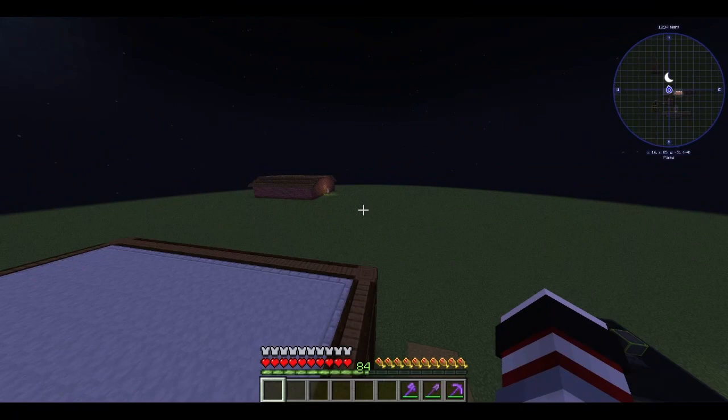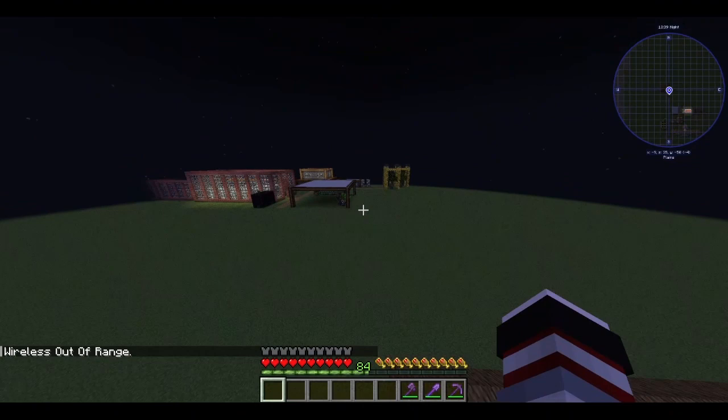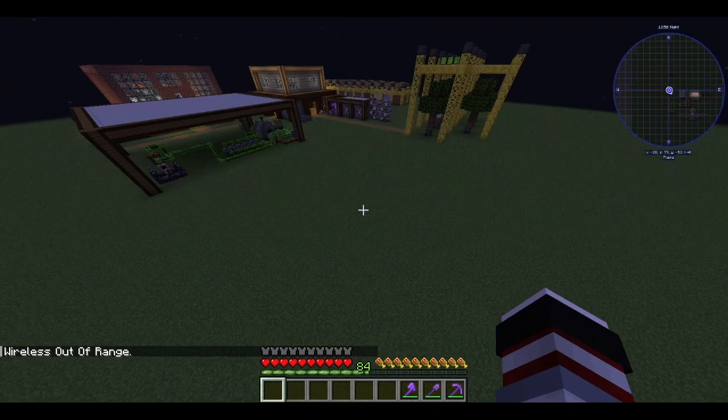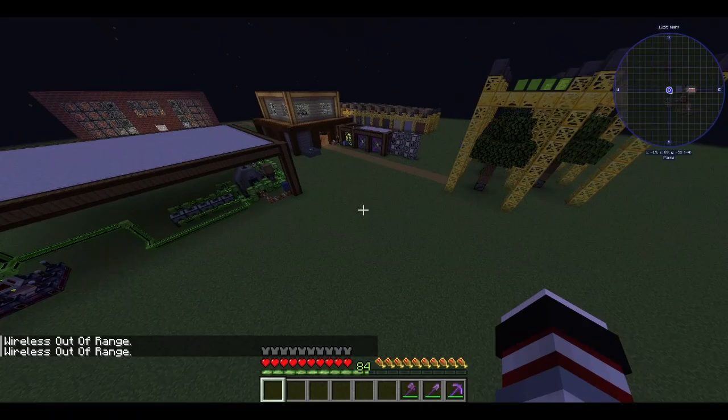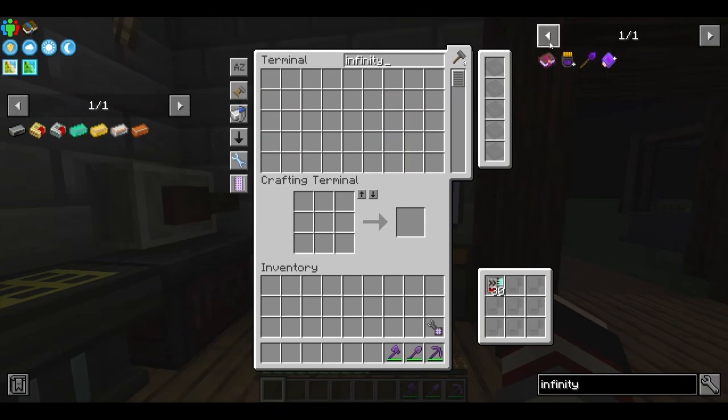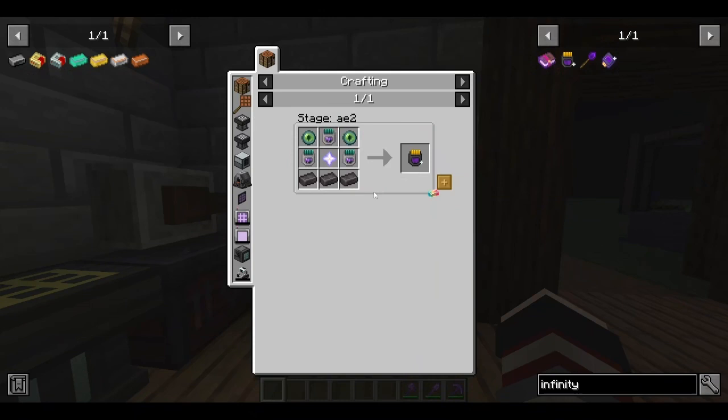Even if I go to my warehouse, I'll still have access. Because if I go here — wireless out of range. Here, wireless out of range. Barely on this corner. So it won't work on this corner of the base. It won't work for my whole base. That's a bit of a problem, so that's why I want to get the infinity range booster.